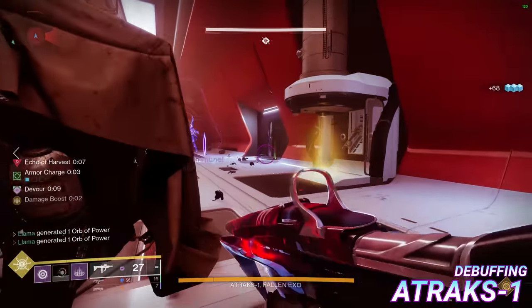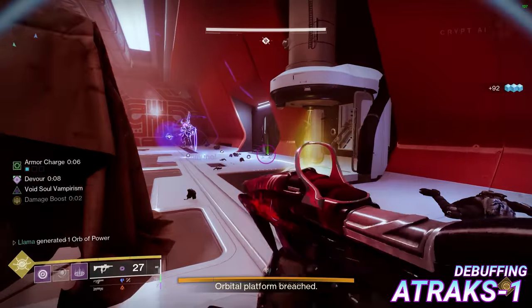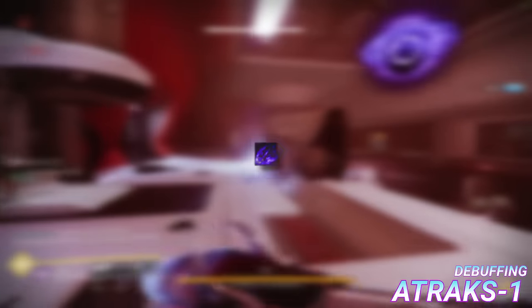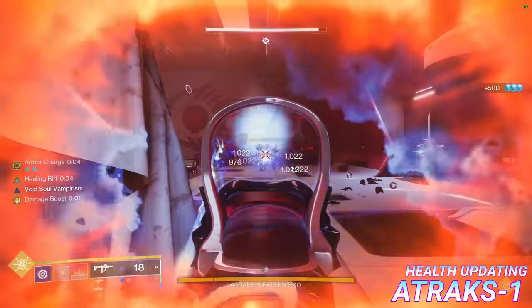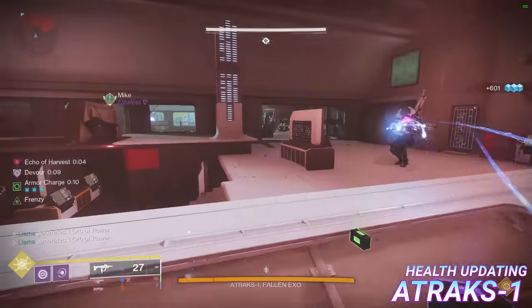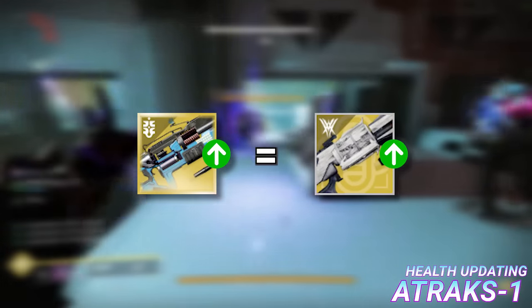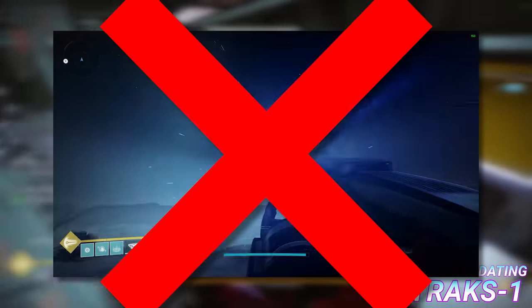Firstly, it is impossible to debuff Atrax with anything but Void Weaken. Tractor Cannon, Tether, Felwinter's Helm and even Divinity have no actual effect. You will see yellow numbers, but in reality your damage is unchanged. So if you can, have at least one person, preferably a Warlock, running Weaken Grenades for the team. Second, identically to Crypt Security, Atrax's health bar is linked to a Captain out of the map, which creates one main problem: health updating. Due to how she's coded, Atrax's health does not update particularly fast, which puts a large emphasis on single burst damage options. This is why you'd never use something like Grand Overture on Atrax, since despite it being equal in strength to Parasite in terms of burst damage capability, said damage comes out in several separate instances, and Atrax does not like this.